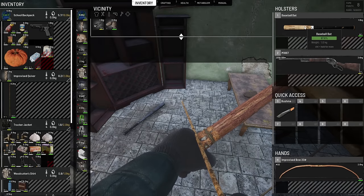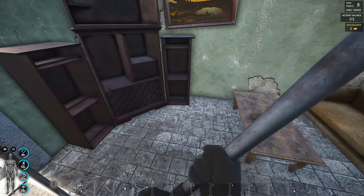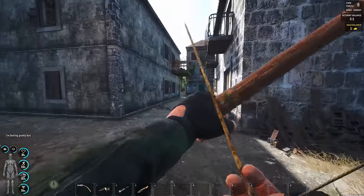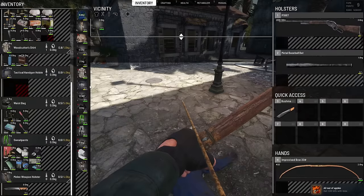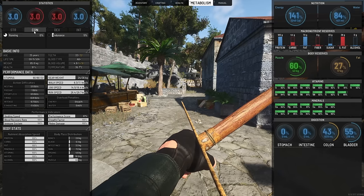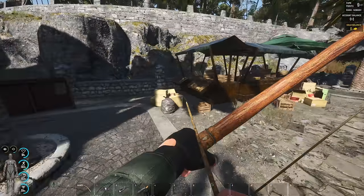We got a metal baseball bat instead of this one — I think that's going to be a lot better. Archery skill up to basic — alright! I still wish I could see a little bit more info about this, like how much draw strength I have at this point. Blackhawk crossbow — for this one I'm guessing I need some bolts. A bolt is used with a crossbow. So how do we make these? I need feathers? I don't want that.